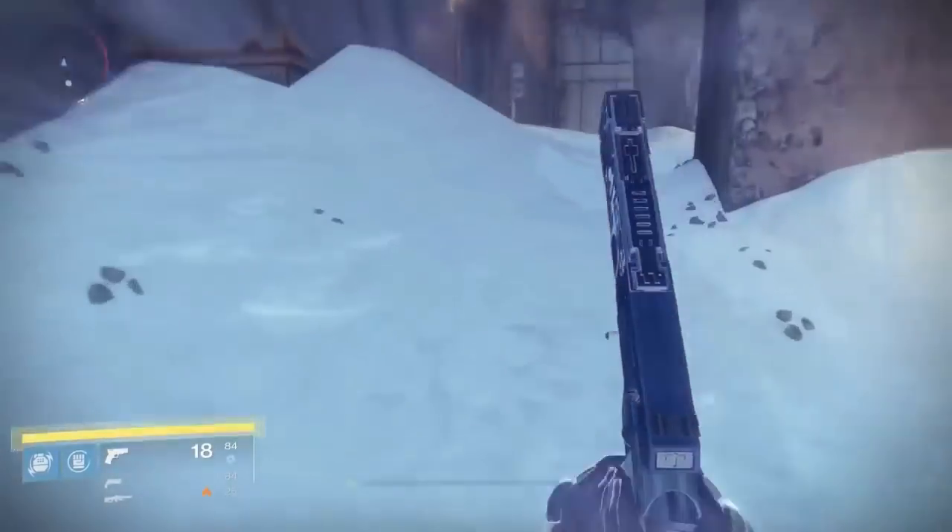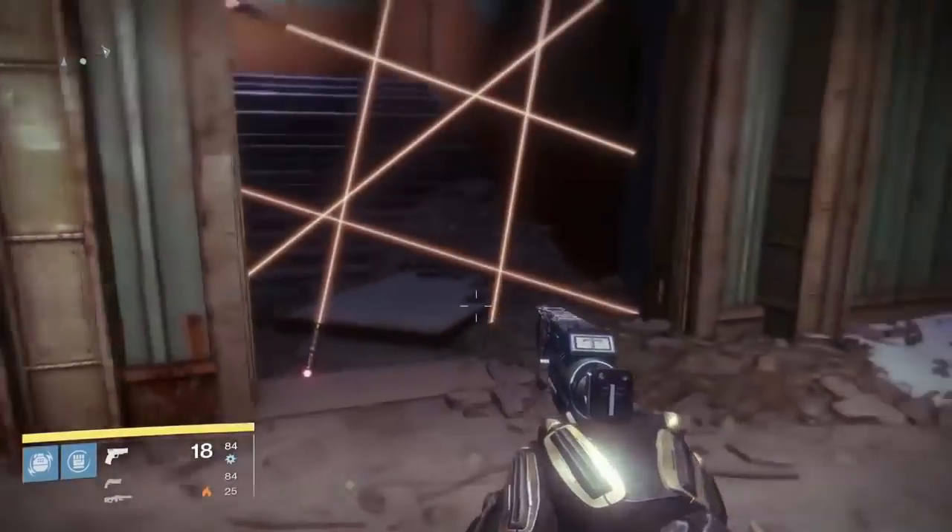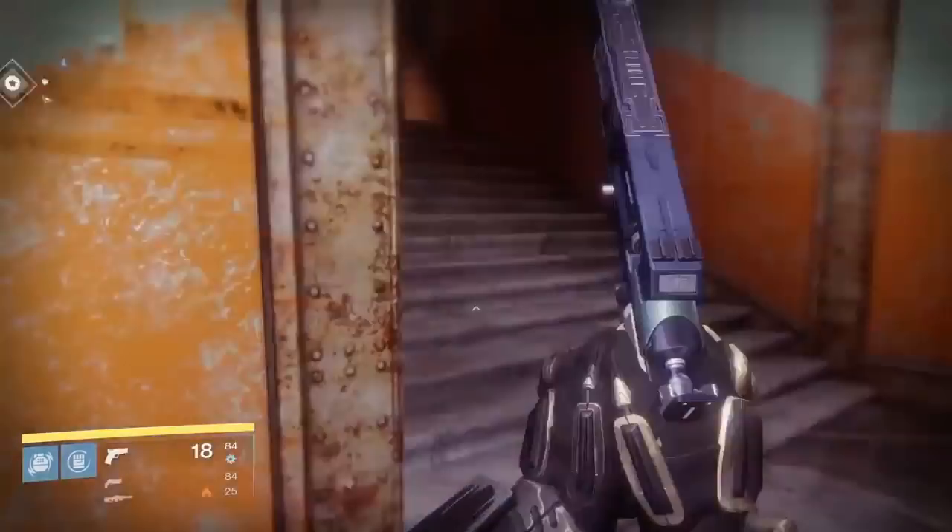Iron Lords 2.4 is located on the left side of where the walker tank would spawn in the Devil's Lair strike. Use a splicer key to open up the pathway, go upstairs to the left, and inside of a locker is going to be the SIVA cluster.